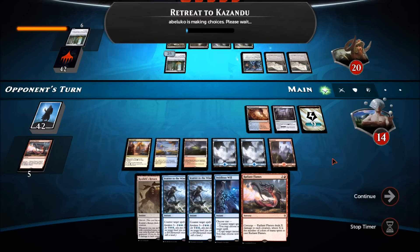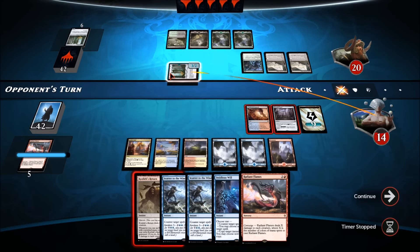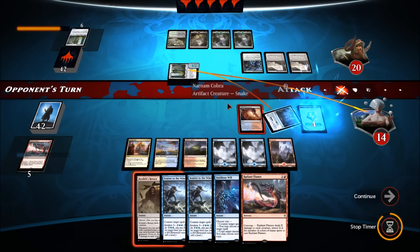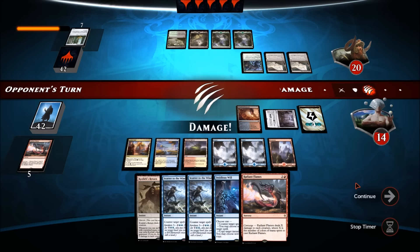He puts a +1/+1 counter on it. Now, do I kill it before it comes at me, or do I Kozilek's Return or Radiant Flames? I really want him to overextend, but we can't keep taking too much damage. So let's go ahead and just use this. He puts out a Self-Assembler — it's a 4/4 that searches for more. We'll actually counter that with Scatter to the Winds. I like that we might be able to awaken with it.